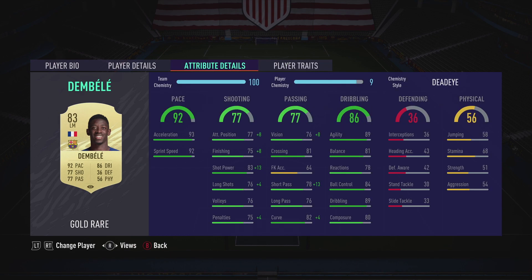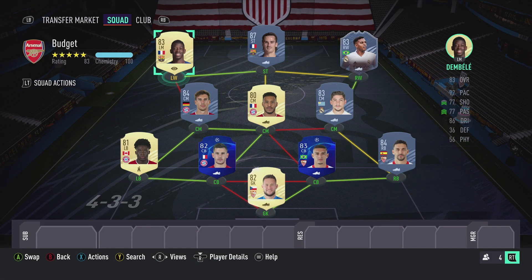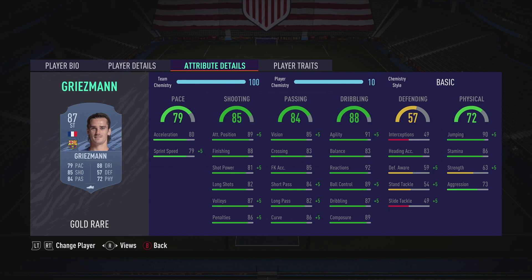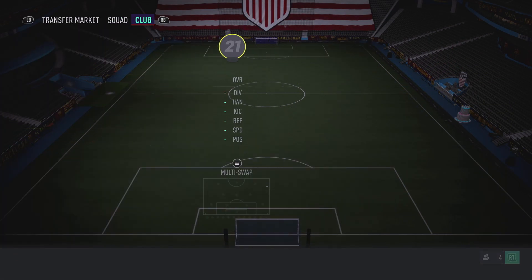Ousmane Dembele — you guys already know how he performs. He's going to be your left mid or striker, whatever you prefer. Griezmann is going to be the CAM — he could be your striker if you want, but I feel like he's way better as a CAM. Three-star weak foot, four-star skill moves — the weak foot is a bit annoying but as a CAM he's way better. Put a hunter or engine on him. His finesse shot trait, flare trait, and outside foot shot trait are all so useful.